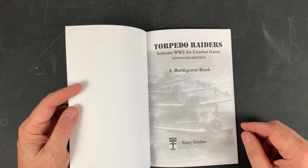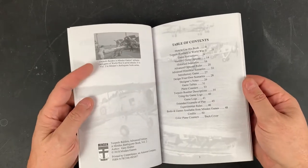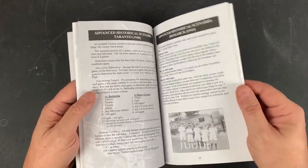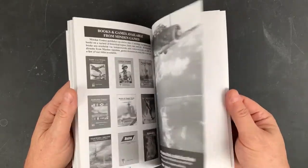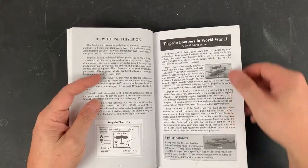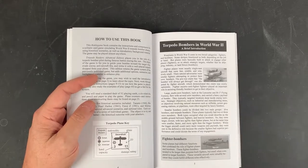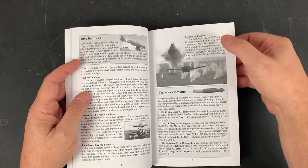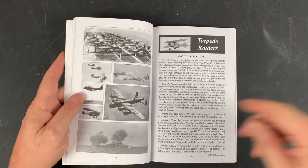So let's take a quick look at what we've got. All black and white, about 50 pages. Got some nice photographs, and some tables and charts which we'll go over. There's a little brief introduction about torpedo bombers in World War Two, a nice little bit of history, talks about dive bombers, types of torpedoes used, and again some nice photos.